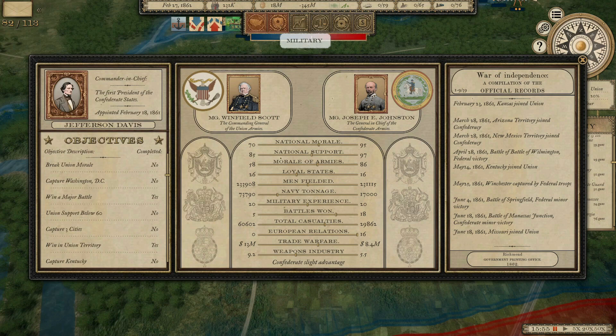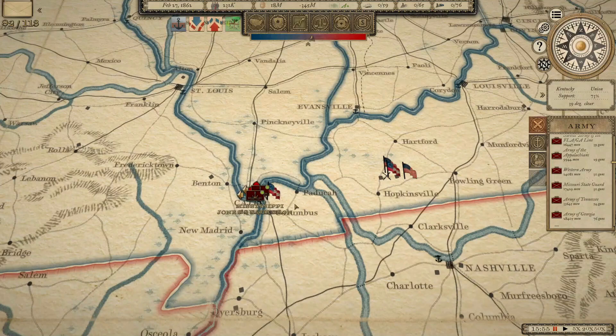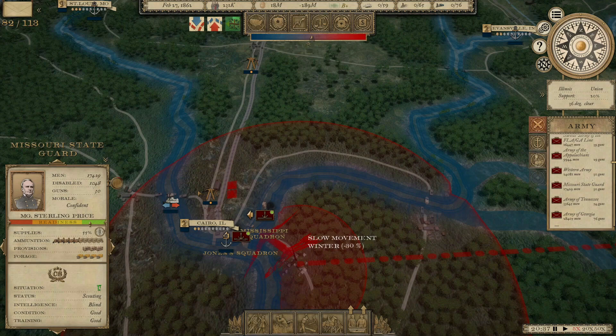Here's the situation: men fielded pretty much even at the moment. Morale of the army on his side is down to 85, but national morale is the number that matters and his is still at 70, so we've got a long way to go. But we have now defeated both of these Federal armies in and around Hopkinsville. We should be about to take Cairo. Slow winter movement — we're about to hit the spring campaigning season. The Missouri State Guard is about to cross over and take Cairo.